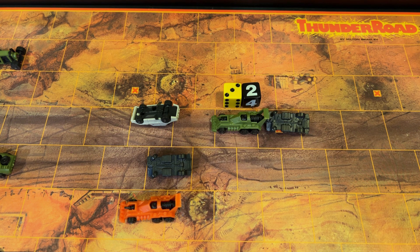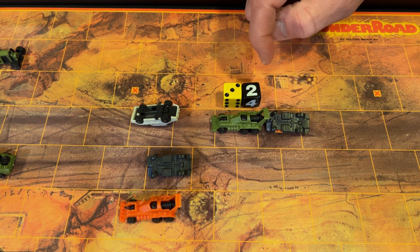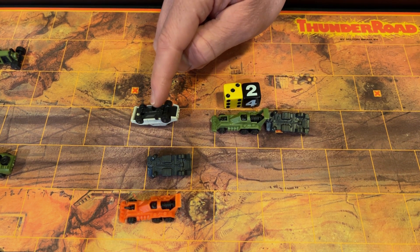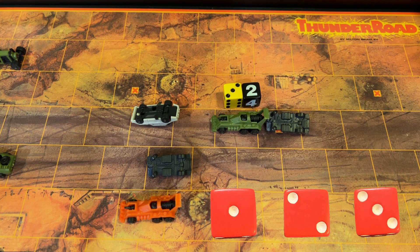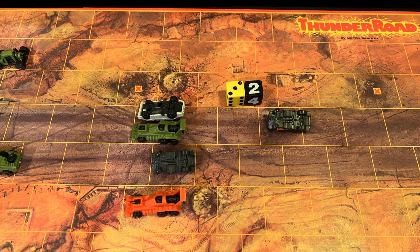If the pedal is to the metal and you have a wreck in your way, you have the option to crash through it. If you want to stop on a wreck by exact count or continue driving through it, you will need to roll the red die. In this example, I have a dice total of five — three from the yellow die and two from the road bonus die. The object is to move through this wreck. If I roll a four, five, or six on the red die, I can move my five spaces down the roadway. But if I roll a one, two, or three, my car will wreck and I'll place it in the same space as the wreck I'm attempting to crash through. I rolled a five, so I can crash through the wreck and move five spaces down the roadway.